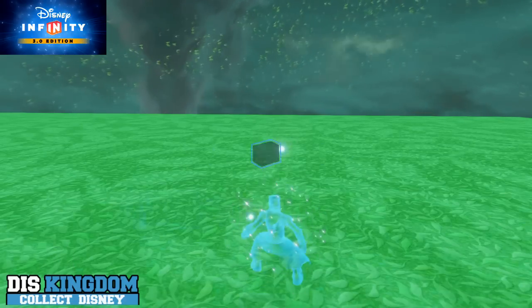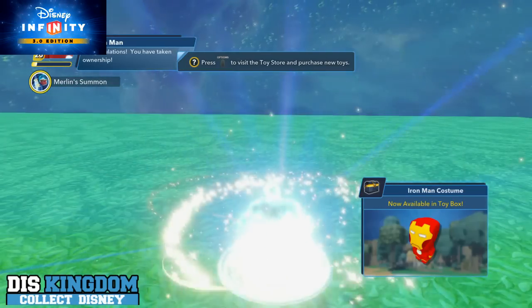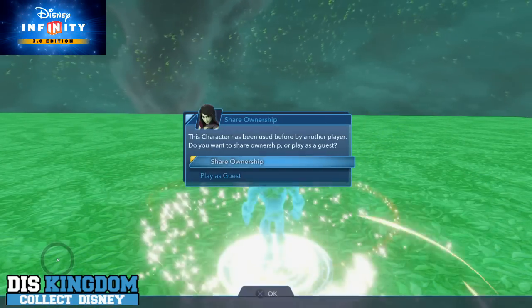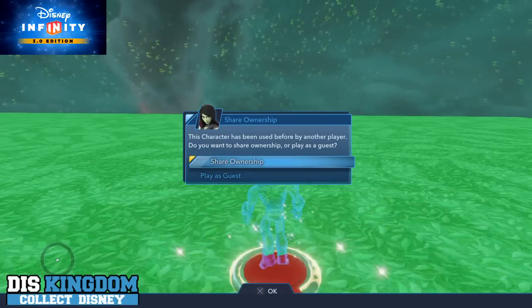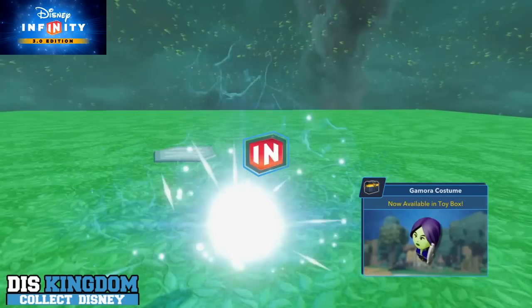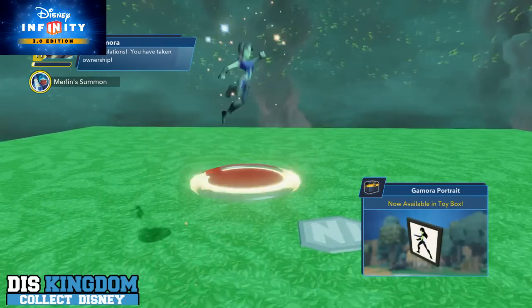Let's share ownership of him - congratulations, this Disney Infinity figure is now connected to your profile. Okay, we are getting there. Let's get Gamora on the road - share ownership of her - congratulations, this Disney Infinity figure is now connected to your profile. Gamora is in.